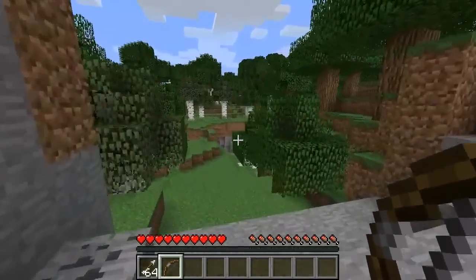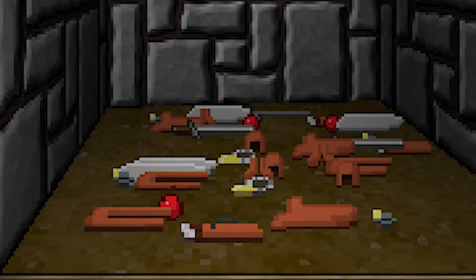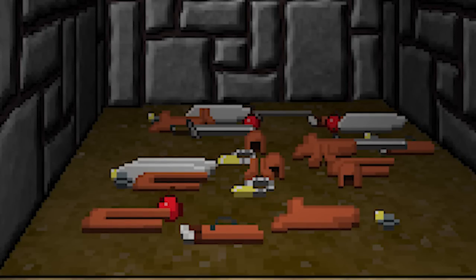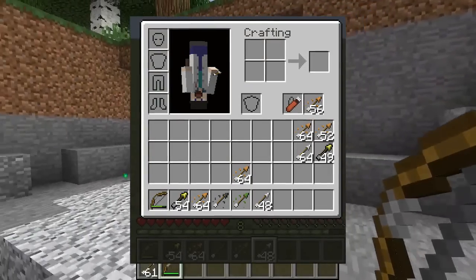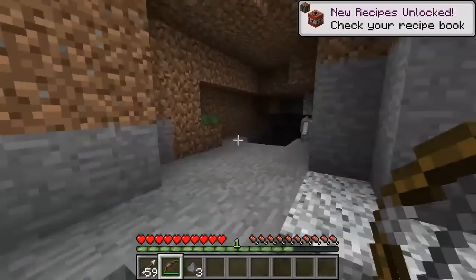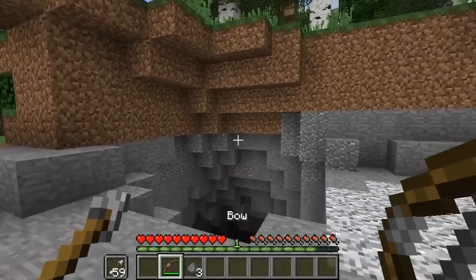In Notch's unfinished game Legend of the Chambered, there was a quiver item available to be picked up as loot. Notch reused the sprite and implemented it into Minecraft in early in-dev. The quiver item remained in the game files for many years up until the 1.9 combat update, where Minecraft developer Dinnerbone tweeted a screenshot showing the quiver in use. The purpose of the quiver was to hold arrows, but Dinnerbone felt holding arrows in the offhand felt more natural and he decided to remove the quiver texture entirely.